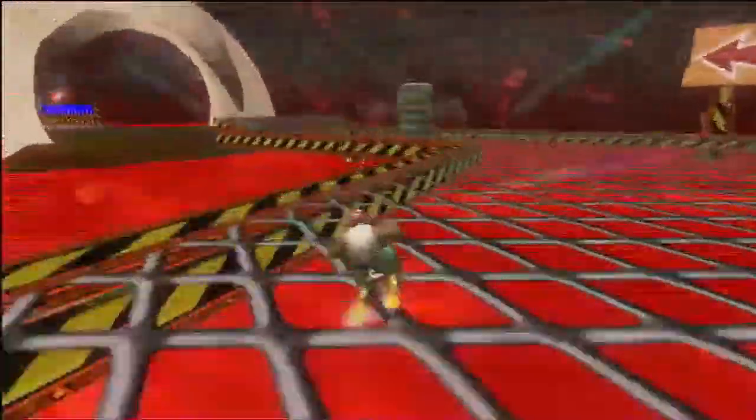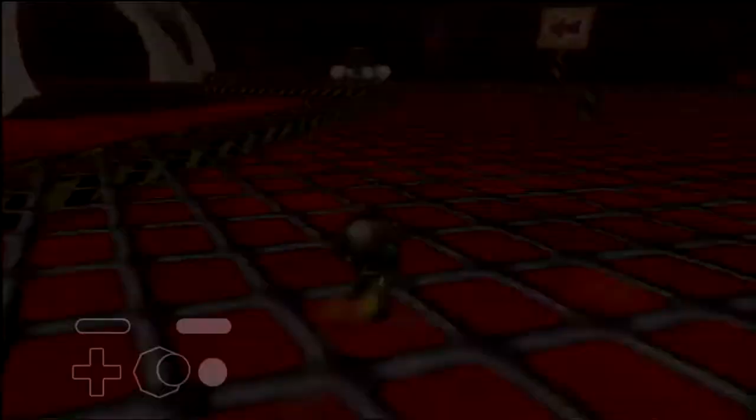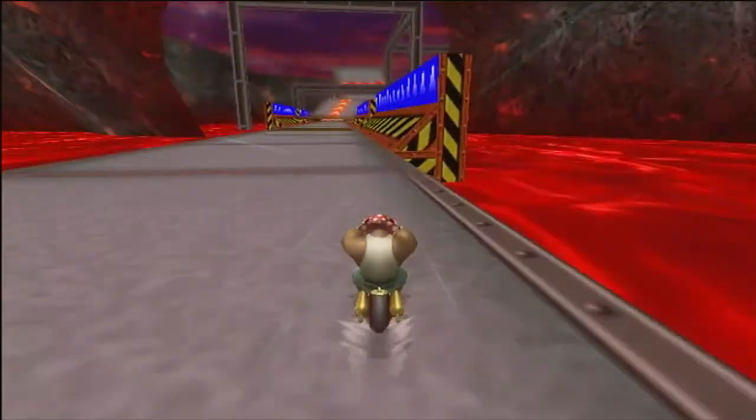However, this method is risky as if you hop trick too early, you will not get a trick and you will fall into the lava. A safer method is to drift left and trick off the edge of the road while holding right to get more air, or by simply cutting off less. After crossing this gap, trick off this ramp and land in a tail dive, aiming towards the first zipper.